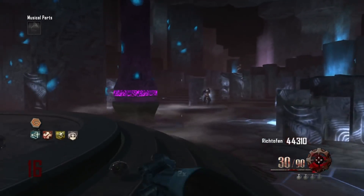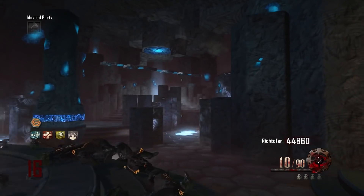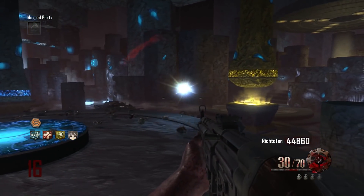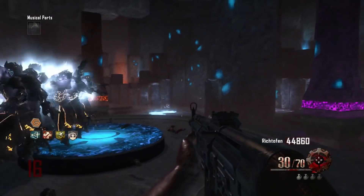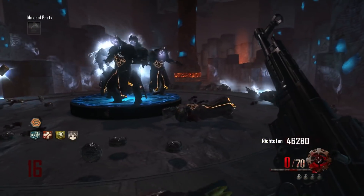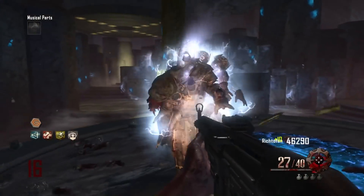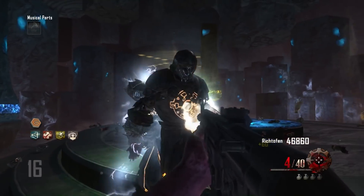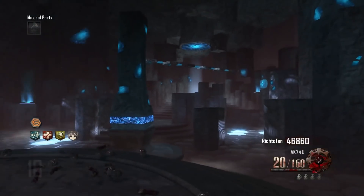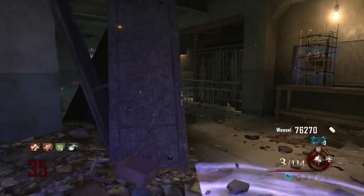You can either train without picking up staff parts, or you can go all the way to the end of the Easter egg where you collect 100 souls and then have the option to release Maxis. After that, you can just train down there, which seems to be the best strategy for high round players on Origins — training with a double pack-a-punch weapon using Dead Wire and similar upgrades. That is the number five spot: the Origins Crazy Place.